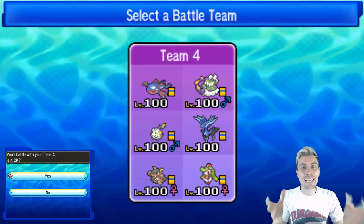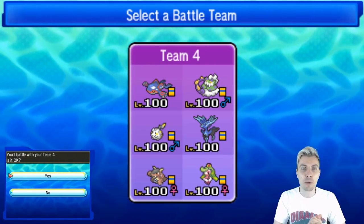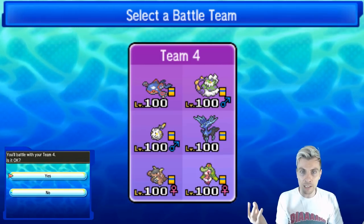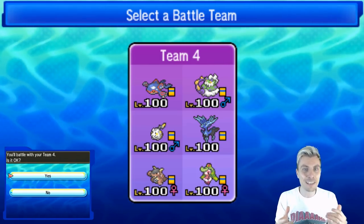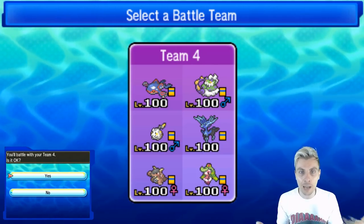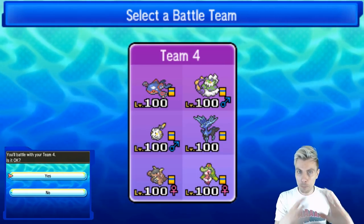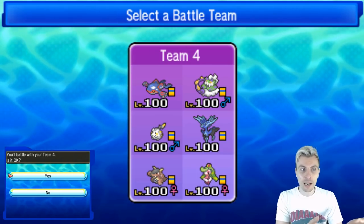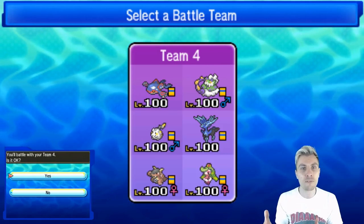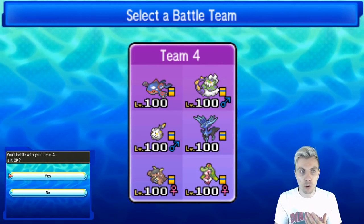Kyogre Xerneas is a team core that had a lot of success earlier in the season and we've not really seen too much play from it going forward in the Ultra Series. I haven't played Kyogre so far on the channel this year, and I do feel like this combination can still work with a lot of utility in this format. So we're playing that combination today. We've got the Kyogre and the Tornadus.